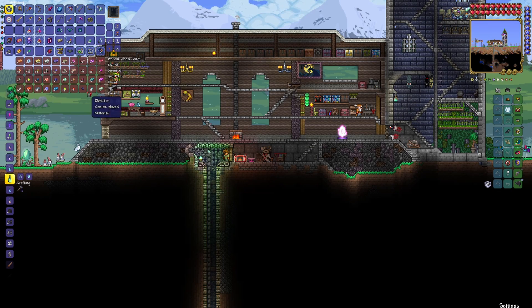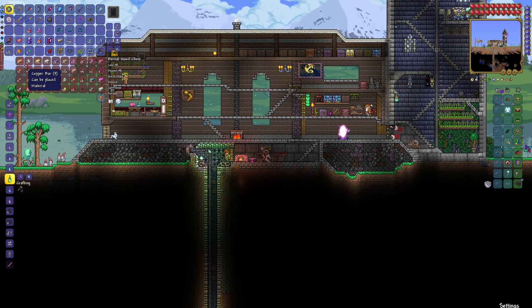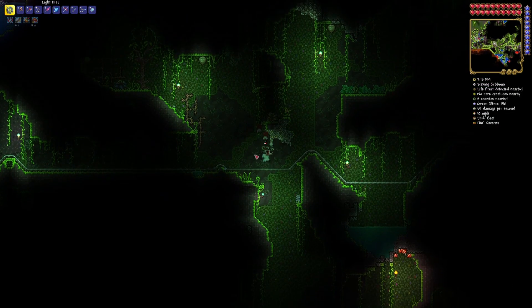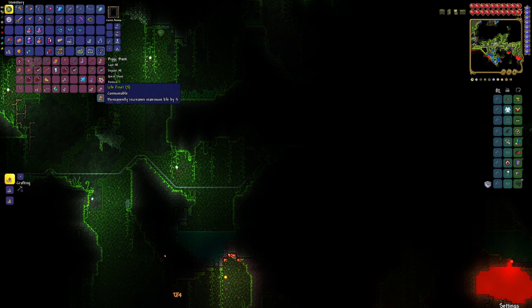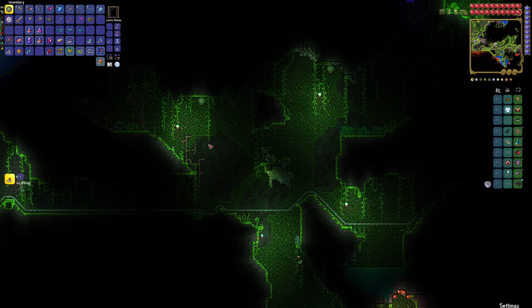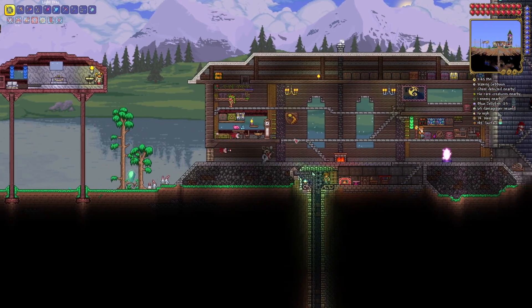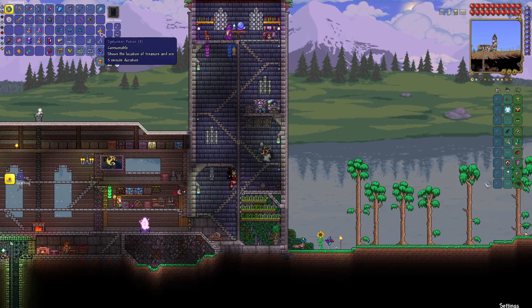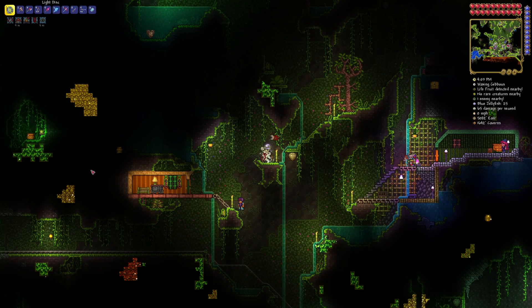Let's put the souls away and go mining for some Chlorophyte. The Chlorophyte has been growing in for a while — I've seen it here and there with pockets around. I should have got some Spelunker Potions. The other thing to find is Life Fruit — there's one, and I already have five just from being around here while fishing. With a Spelunker Potion, we can see there's already plenty of Chlorophyte around.